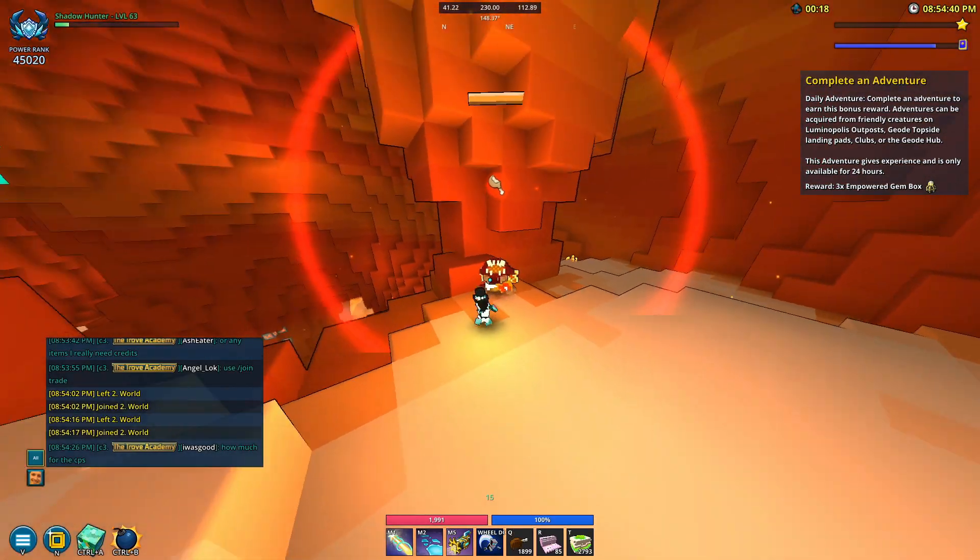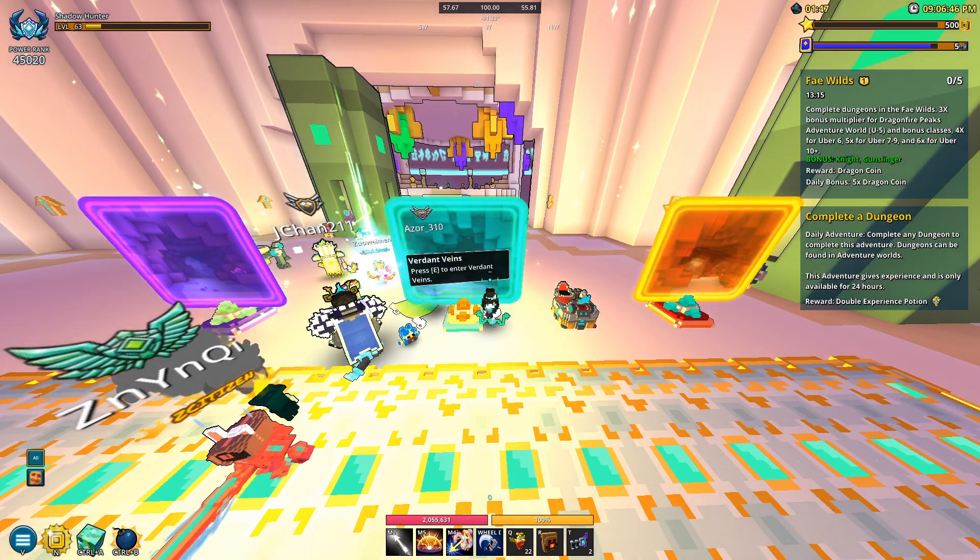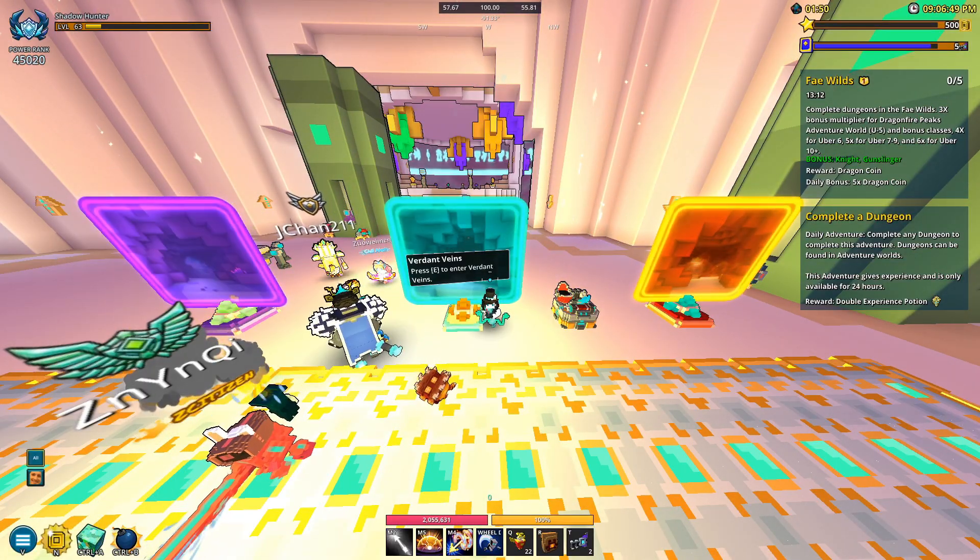Basically what you want to do is go into Sunken Sun Vault — this will get you last year's items — and then you want to go into Verdant Veins where you can get the new items, the new mastery stuff.